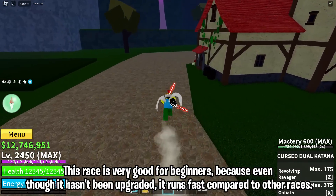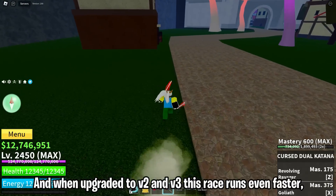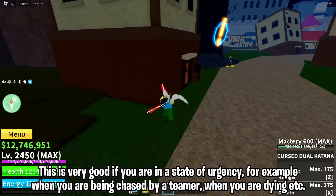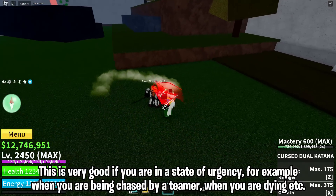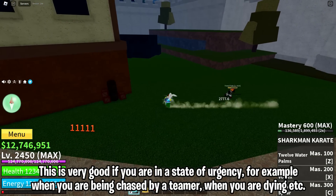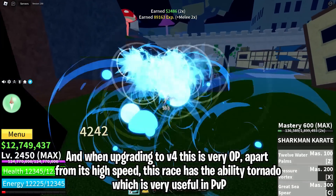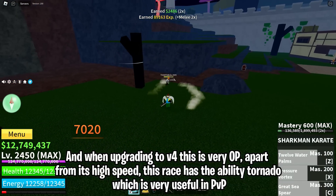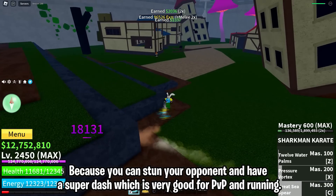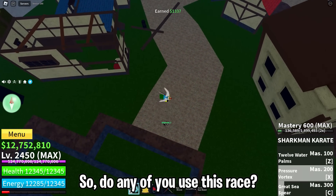In sixth place is the Rabbit race. This race is very good for beginners because even without upgrades it runs fast compared to other races. When upgraded to v2 and v3 this race runs even faster, which is very good if you are in a state of urgency — for example when you are being chased by a teamer or when you are dying. When upgraded to v4, this race becomes very unique: apart from its high speed, it has the Tornado ability which is very useful in PvP because you can stun your opponent, and it also has a super dash which is great for PvP and running.